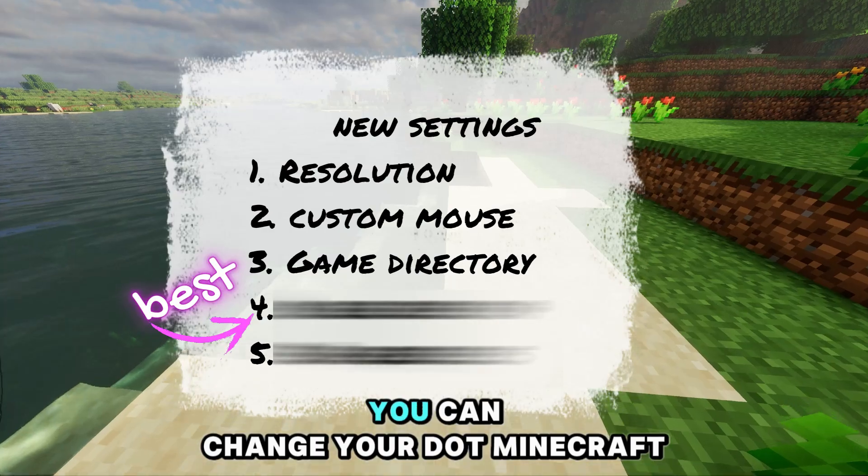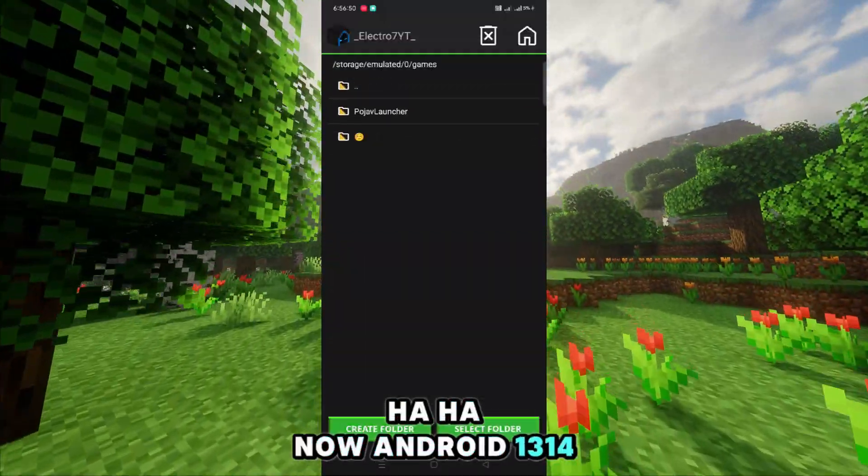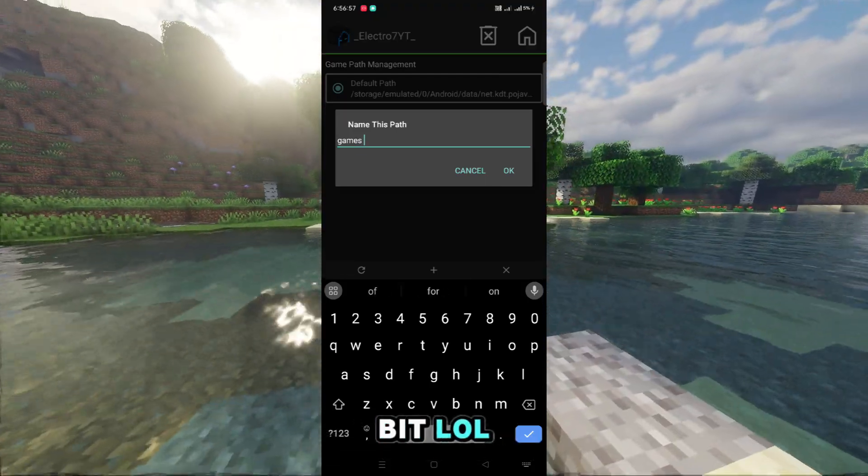Number 3: Game Directory. You can change your .Minecraft file path. Now Android 13 and 14 users can get relaxed a bit lol.